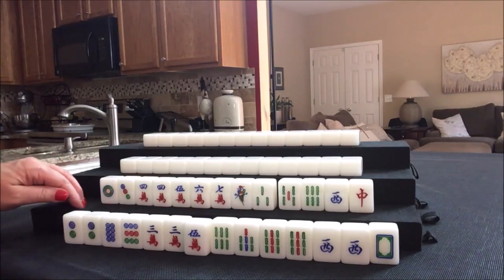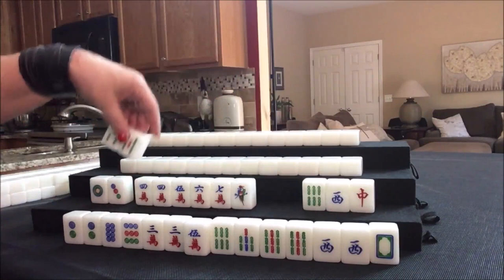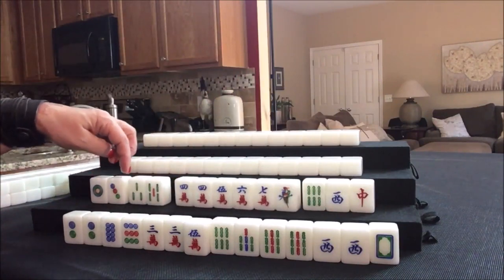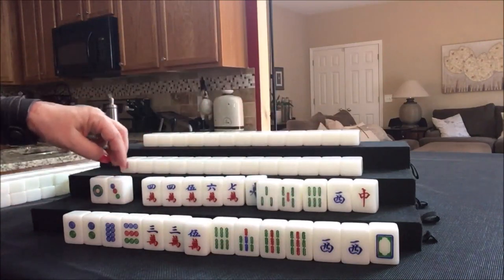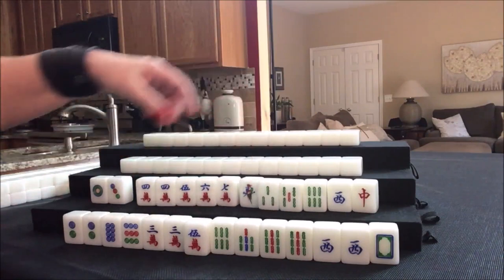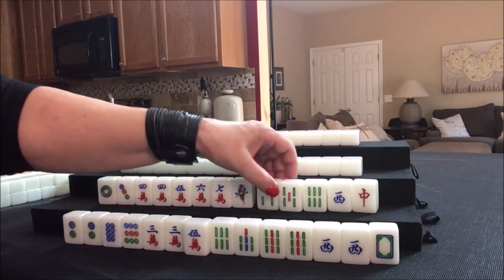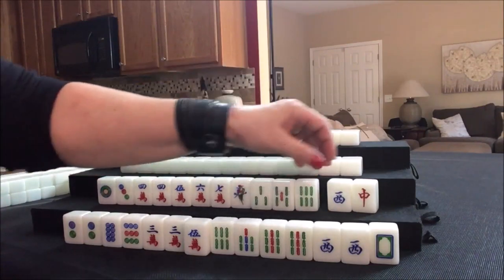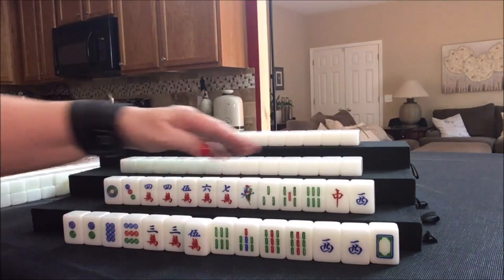We do have potential for mixed shifted chows — that's six points, number 51: three chows, one in each suit, each shifted one up from the last. That would be one, two, three; then two, three, four; then four, five, six. Let's go ahead and start by discarding the west and work with number tiles. We're going to have to stack points here.